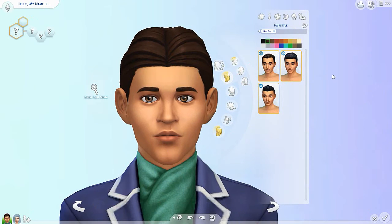Alright, so we're going to go ahead and jump into Create-a-Sim first. Our first model is going to be male, and we're going to go through everything they're offering for males, and then we're going to move on to females. So of course, first thing we always check is the hairstyle. I don't know why that is, but at least for me, the first thing I check out is the hair.